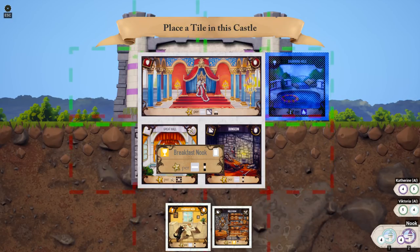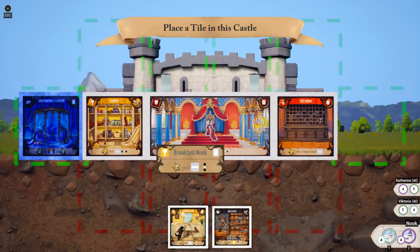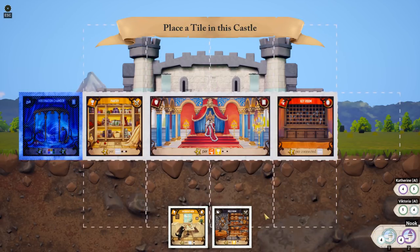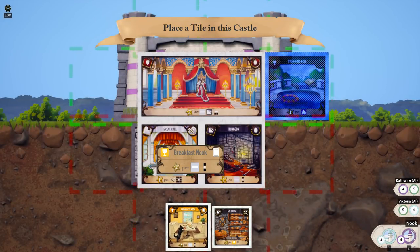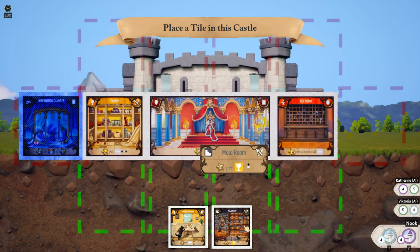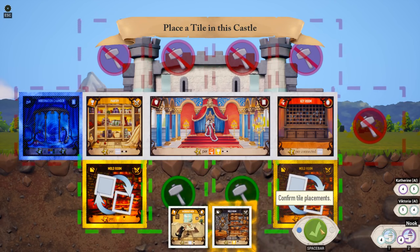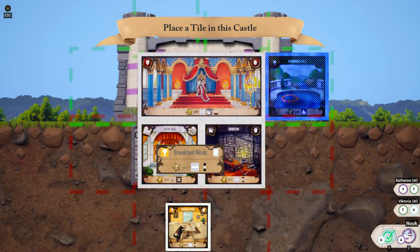The breakfast nook cannot go downstairs — it has to go upstairs, which is a problem. The mold room is going to be per food thing above it. We got that, so we can stick the mold room down here. It'll give me points for having the pantry up above it. That'll work. And then for the purple castle, we're going to put the nook down.